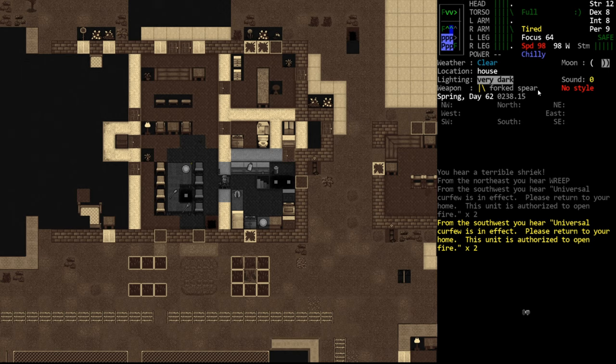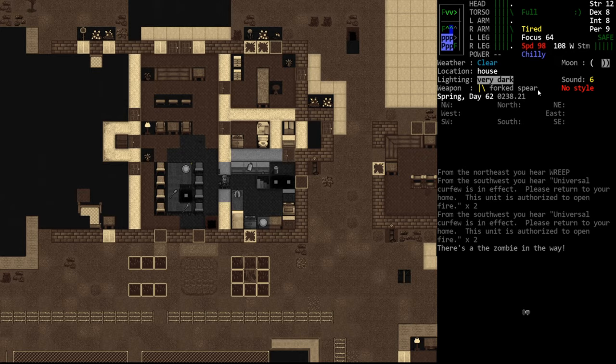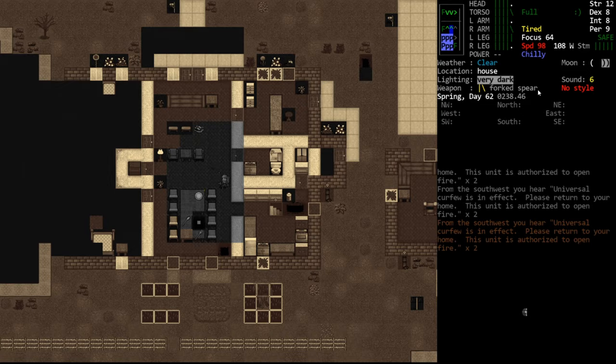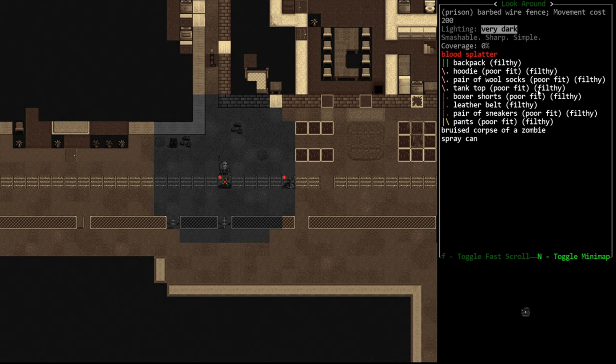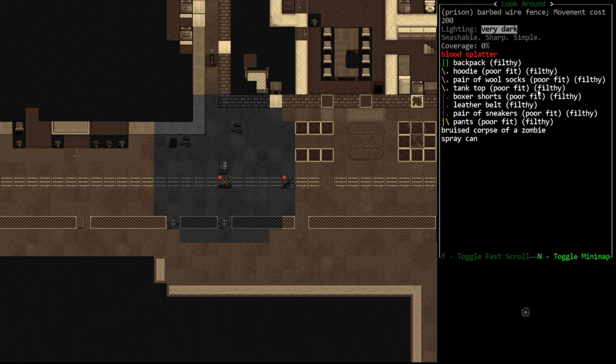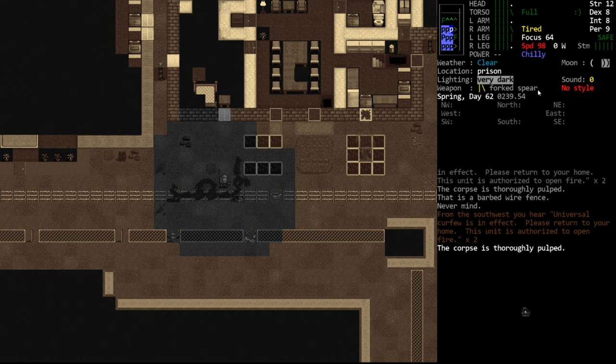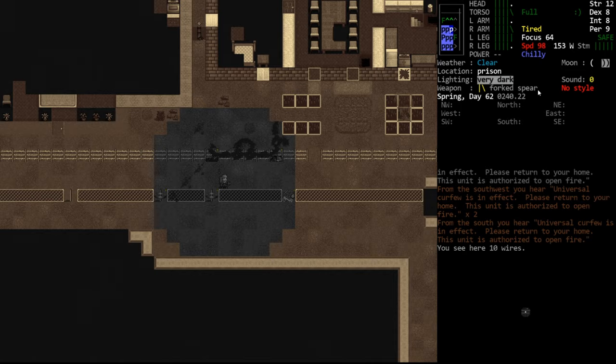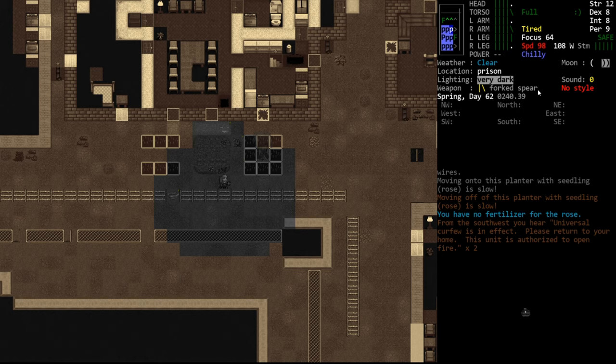There's a zombie in the way - we can't peek down the stairs. We're going to leave them down there; there's really no reason for us to fight them when we don't have to. That means we can probably check out the rear of this building without any issues since they've migrated into the basement. We find some corpses - a survivor zombie. It's literally like the eighth survivor zombie we've seen. I've never seen them in such high density before; I always see them in pairs. Very peculiar.